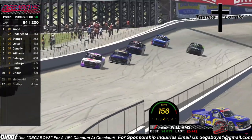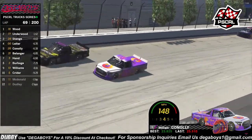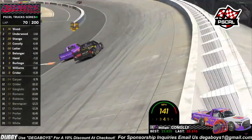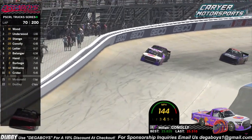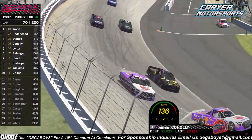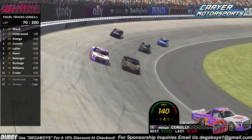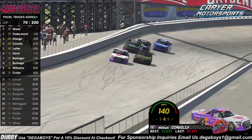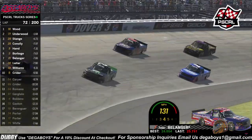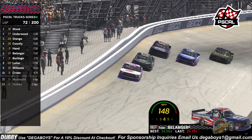Coming down the back straight, double zero shoots to the inside, side by side into turn three. The 25 shuts the door — the double zero and the 21 into the wall! Matthew Lighter now back to the inside of William Connelly — this battle is just insane. He almost turns him down the back straight away. Here comes Hand down into turn three — still side by side between Bellinger and Landon off at turn four, it's going to get tight.